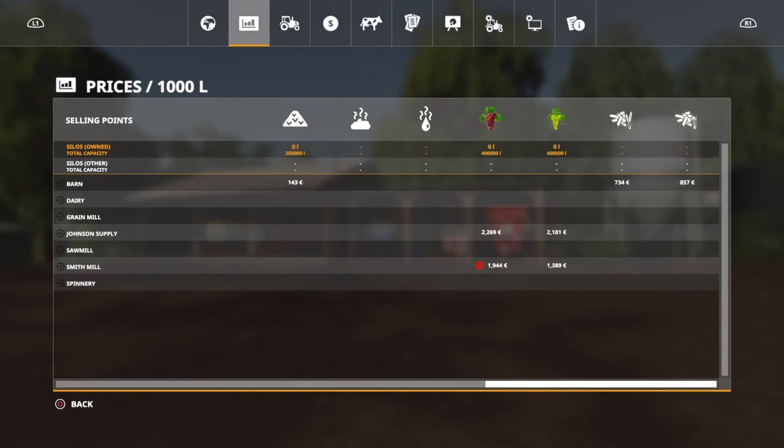We have seven different sell points. And you can also see I have the straw harvest add-on - you can use the straw harvest add-on here and the pellet prices are coming up. You can also see the red and white grape, and also the green wine grape which you can sell at the Johnson Supply and the Smith Mill.